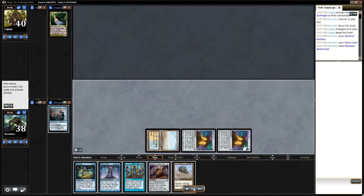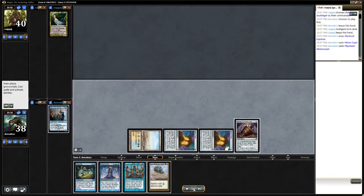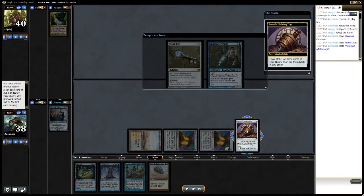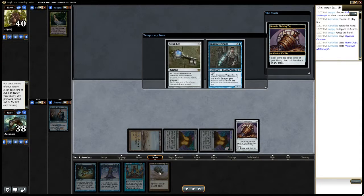Here I just start ramping. We see two combo pieces in our hand: Future Sight and Sensei's Divining Top. Now these two, along with a cost reducer, allows us to draw our whole library. And here's a cost reducer right here — Halberd Awakening.